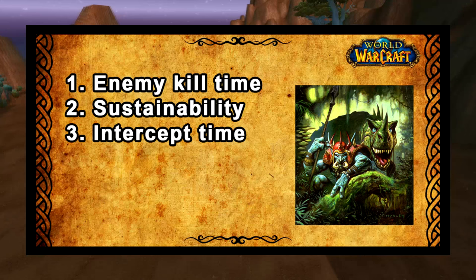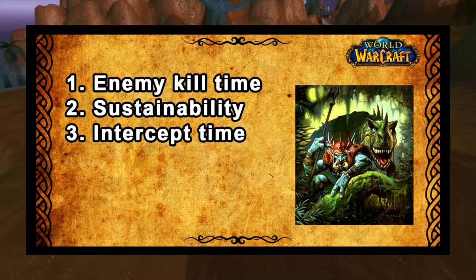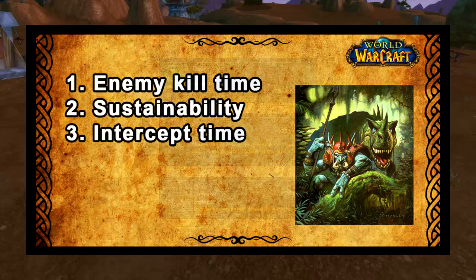Let's talk about your best options. The best option entirely depends on your starting race and primarily your starting faction, because you don't want to go into huge detail just to tame a pet that's slightly better. There are a number of things to bear in mind when choosing a pet: one, enemy kill time; two, sustainability; and three, something I'm calling intercept time, which is the time it takes for your pet to get into combat and actually get up to the mob in the first place.